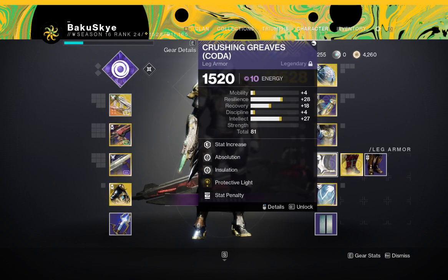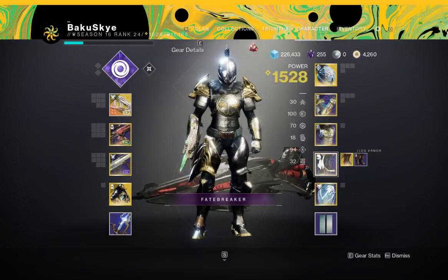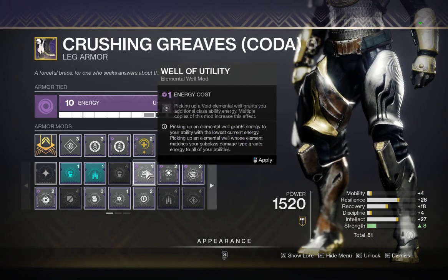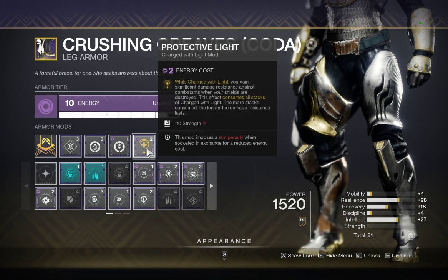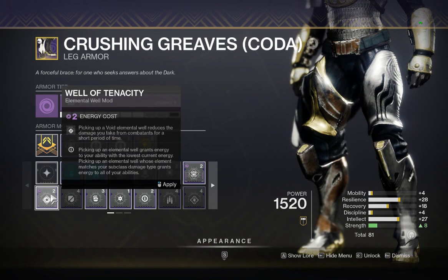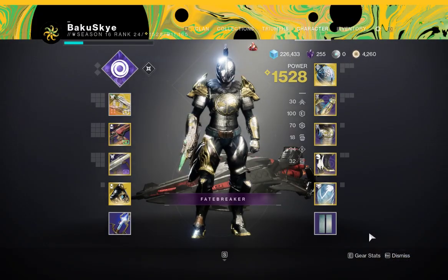Obviously you could also use Protective Light. The Well of Tenacity got a huge buff — it makes things that much better. If you use Well of Utility paired with Well of Tenacity, you can literally pop your Barricade, kill an add, get that refresh, and have an instant over shield. It got buffed to last longer as well — I think it's around 10 seconds now.